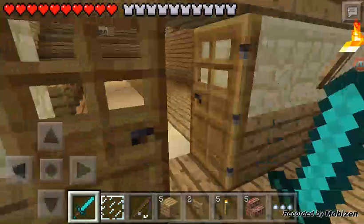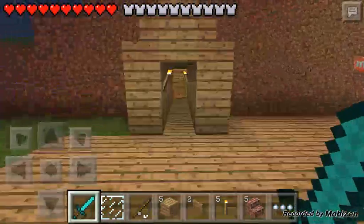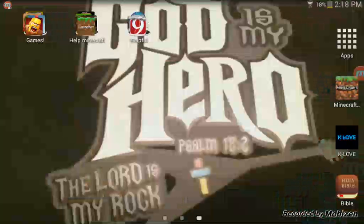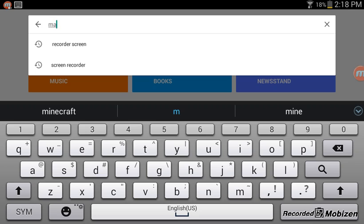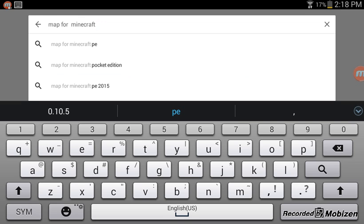So, how to get it: you go to the Play Store — let me exit out here — you go to the Play Store like so, or whatever version you have. You search 'maps for Minecraft' and you search it.